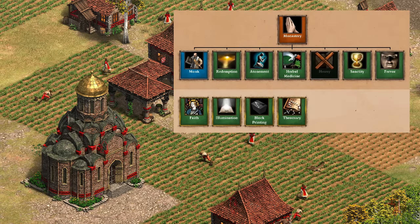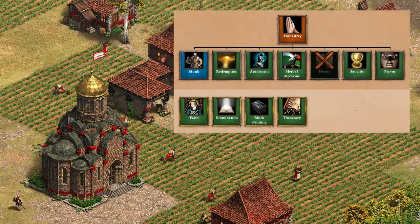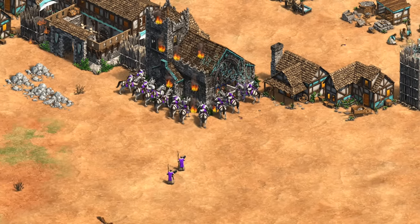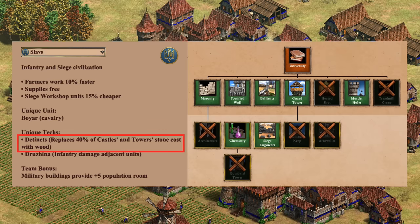Taking a quick look at monks — despite losing a monk-related unique tech recently, this is one of their strengths. All that's missing here is Heresy, probably on account of having the Boyar and cheap Onagers. Monks also make for a nice combo with discounted siege, so while they don't have a direct monastery bonus, I still think they're an A-minus in practice. They're a useful wild card unit even if it's just throwing in a few to heal your expensive cavalry units.